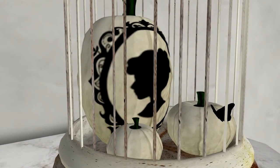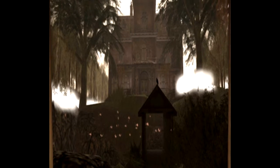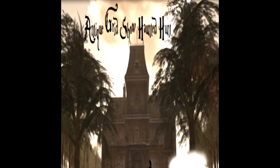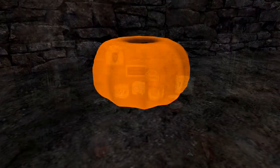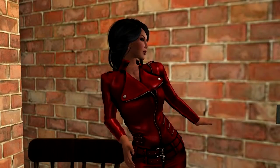At the end of the hunt, be sure to check out the Antique Grid Show Haunted House Hunt. You'll get the landmark to the location when you finish the hunt. When you get to the haunted house, just click on the hunt poster to get the notecard. Find five pumpkins, and each will give you a clue to the next one. When you get all five, you get to go to the prize box — just look at all those extra goodies, and these are free prizes.